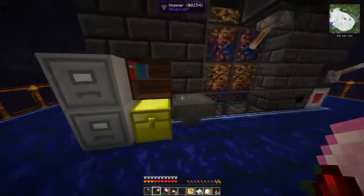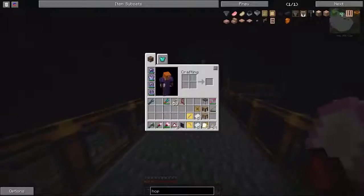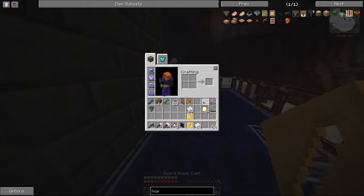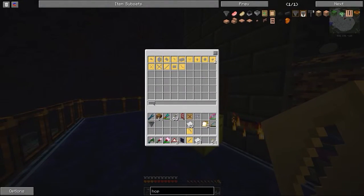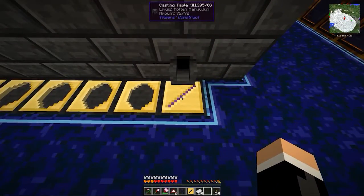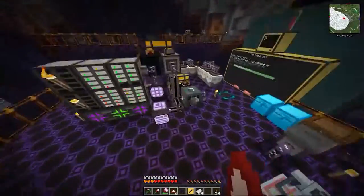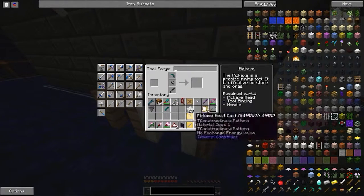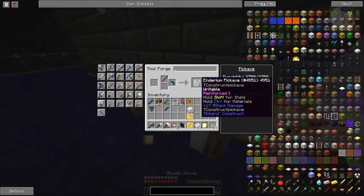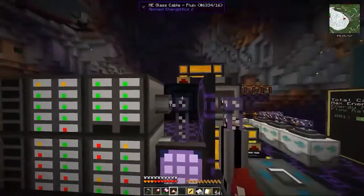That should be enough — there we go. Paper binding done. We've got manyullyn here which means we want the manyullyn parts. I've just realized they're not actually connected so they're in here. We want the pickaxe head, that, and that. Let's get the stats — there are a few stats that the Reddit guide wants me to put on it.